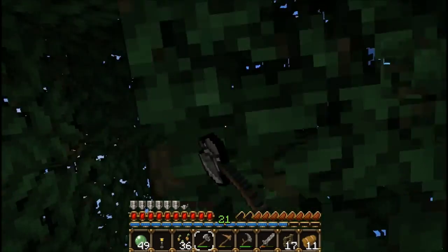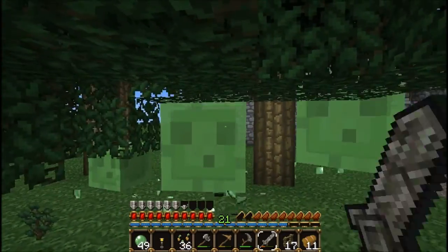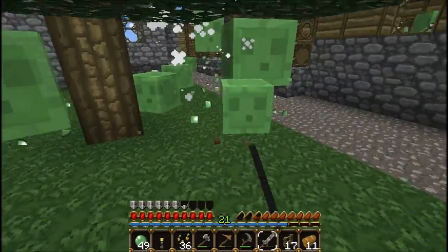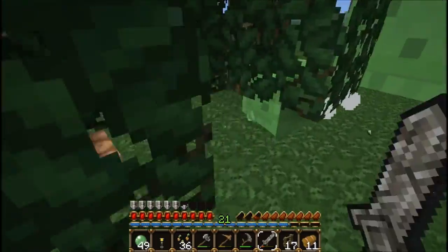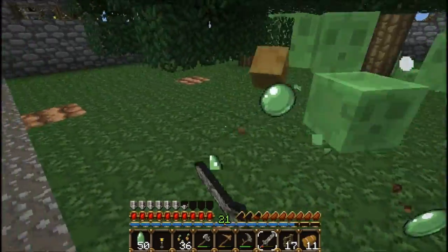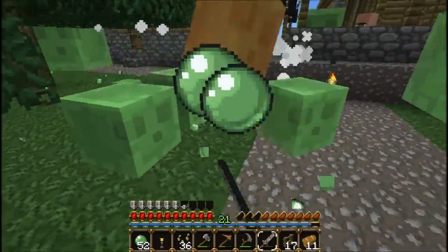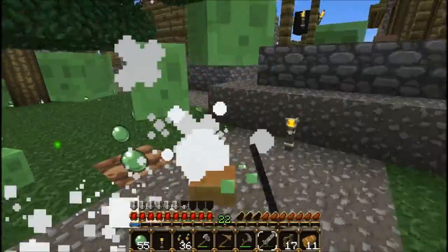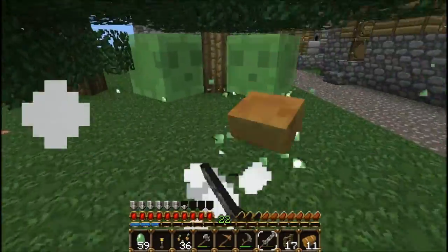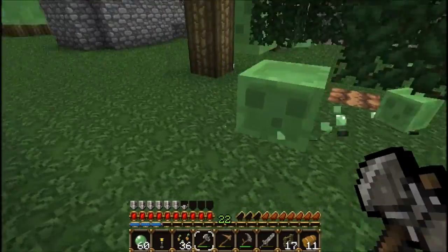Come on, stop it, you goddamn slimes. I need more space to grow — as a person. Actually, no, as a tree. Alright, well, we've got some wood. That's a good start. We can make torches out of it. Let's try and get a little more.